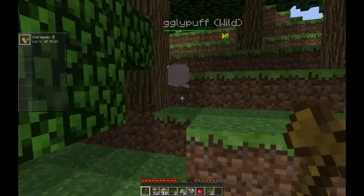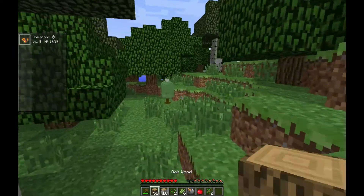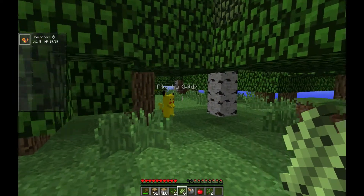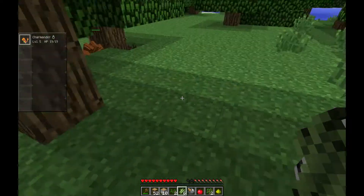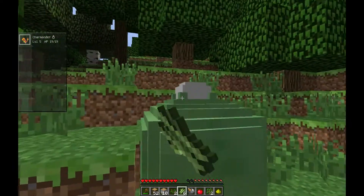I want to build near a Pokemon Center. Someone's fighting — Pikachu's about to die! Apparently he died and got a glow effect.